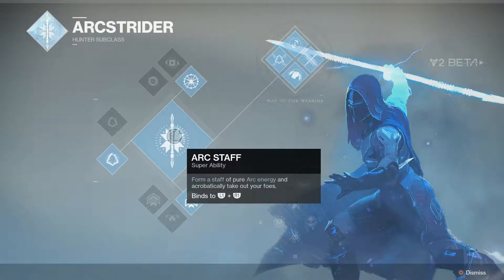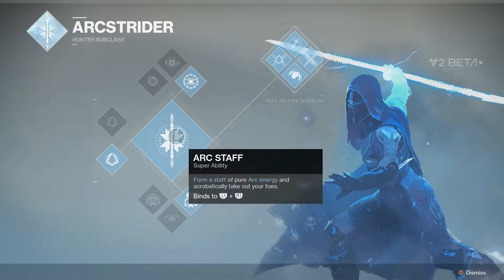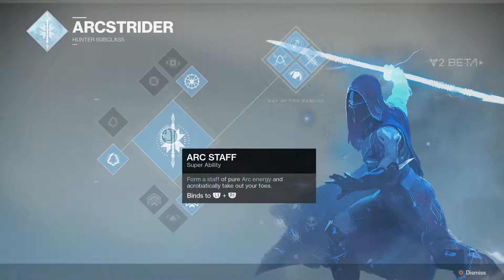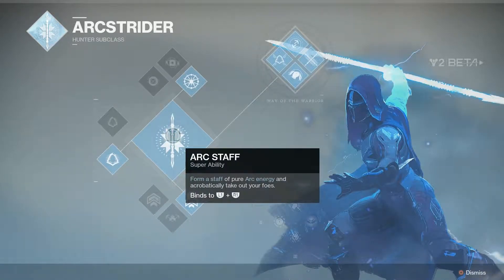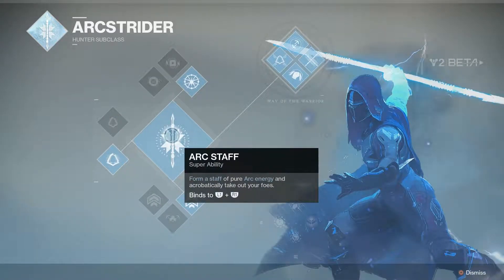Arc Staff — form a staff of pure arc energy and acrobatically take out your foes. This is very nice, it's very flashy. I haven't used it to its fullest potential. There is some good gameplay if you watch the video of me taking out a couple packs. But later in the video I tried to take out an elite and it didn't do anything to him. So it's very situational.